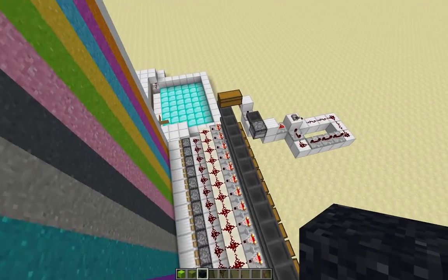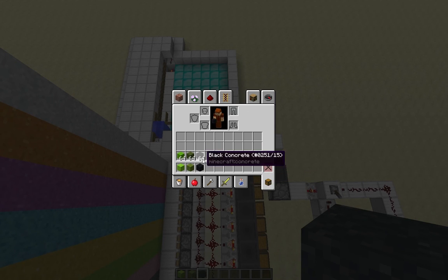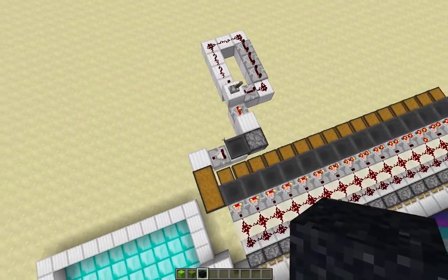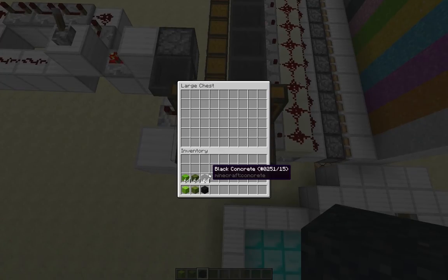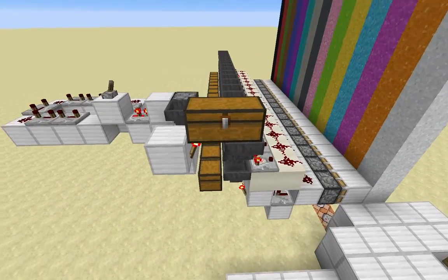I actually already have these blocks. This is the dust version, however we need the concrete version - concrete powder, not dust - and it's concrete. So we want the concrete version for printing. I'm going to do a very badly drawn creeper. I'm not an artist, and apparently today not particularly good at redstone either considering how uncompact this is. But if we just scatter some random bits around, I'll complete this - I'll meet you back for the big reveal.